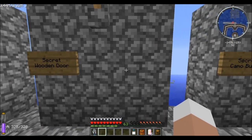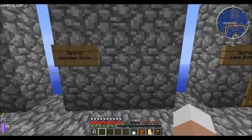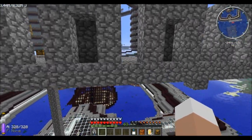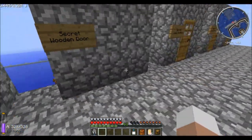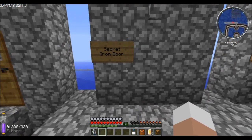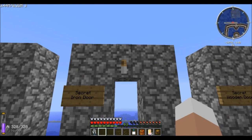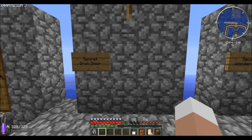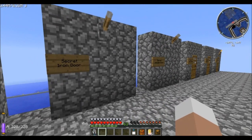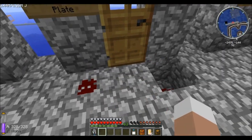We have the secret wooden door, which you can right-click and go through just like a normal door, but it will be adapted to its surroundings, and on the other side it will simply look like a wall. We also have the secret iron door — iron cannot be right-clicked, so we need a lever, and it will simply act as an iron door but be camouflaged into the wall.